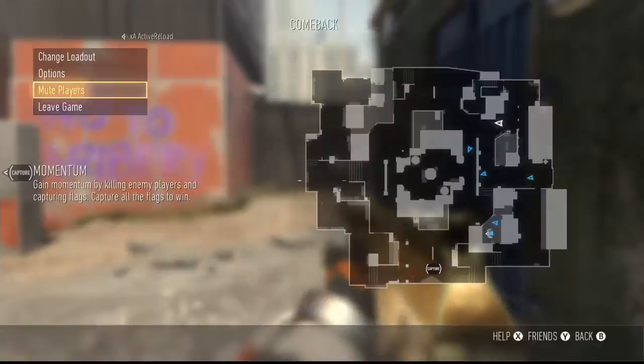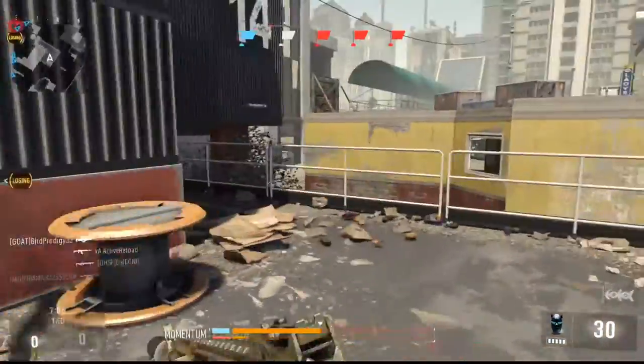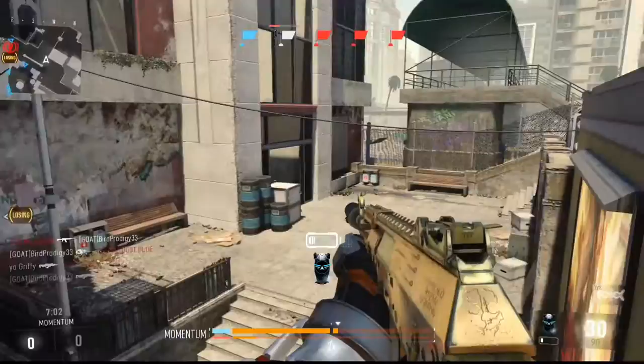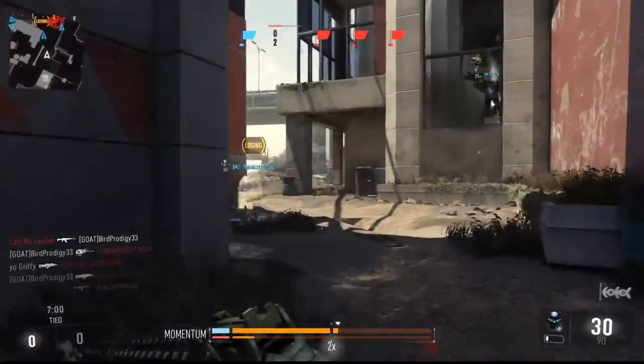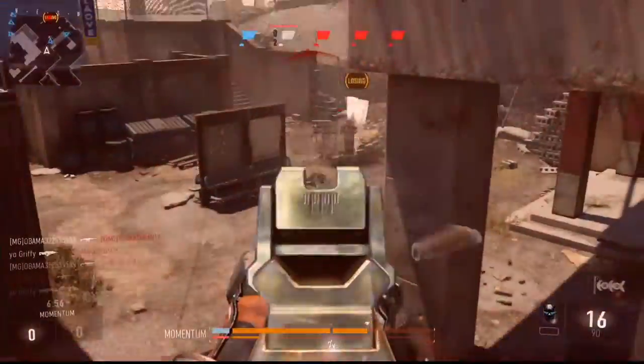You get a strafe medal when you jump up in the air and kill someone on the ground while you're in the air. I found that this is pretty hard to do sometimes in this game, especially when everyone else is jumping around and it's pretty hard to keep your aim on someone when you're jumping around in the air.